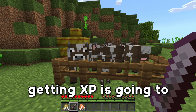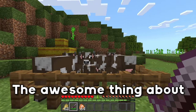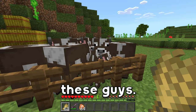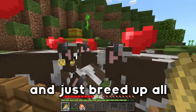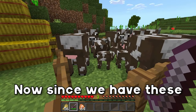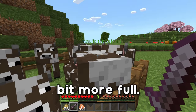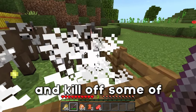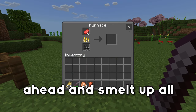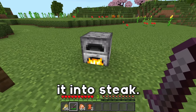The next method for getting XP is going to be raising livestock. Right here I have a cow pen. The awesome thing about raising livestock is that there are three ways to get XP from these guys. First off, we can go ahead and just breed up all of these cows. Now we have all of the breeding XP. Since we have these baby cows to replace them, we can go ahead and kill off some of these cows. We're going to get the XP for killing the cows, and then we can go ahead and smelt up all of this raw beef,